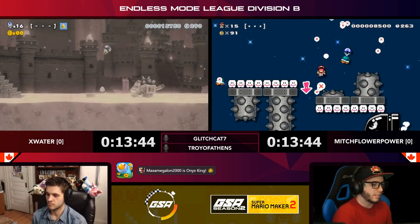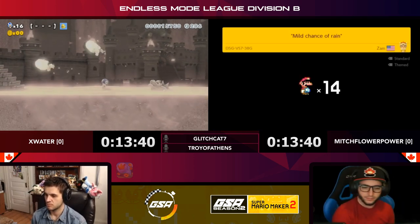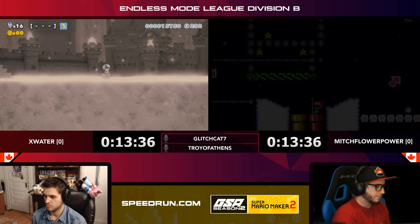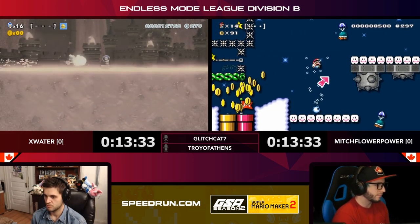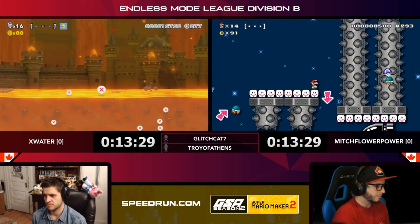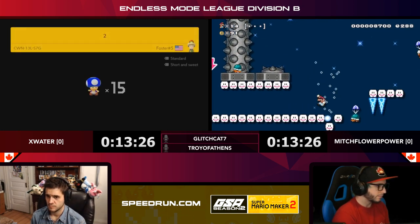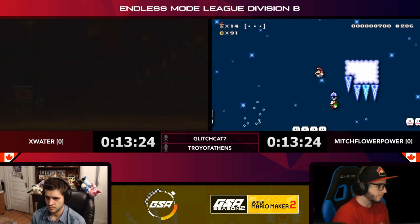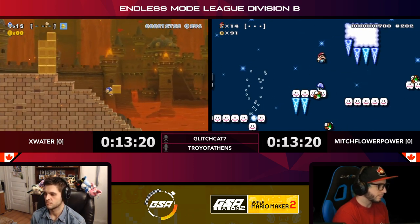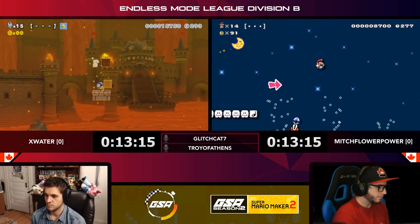I didn't know it didn't do it for Mario 1 — that's interesting. X Water is dealing with a really tricky situation right now; he's got that Bowser coming up and the lava rising. I'm not sure if it was a winged Bowser or just a regular Bowser — we'll find out on the respawn. Really tough to be on a crate with lava all around and fire being shot at you; any wrong move there would have sunk him.